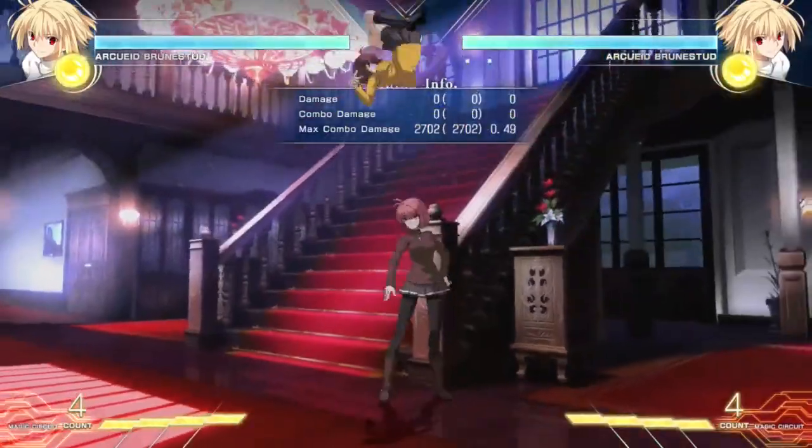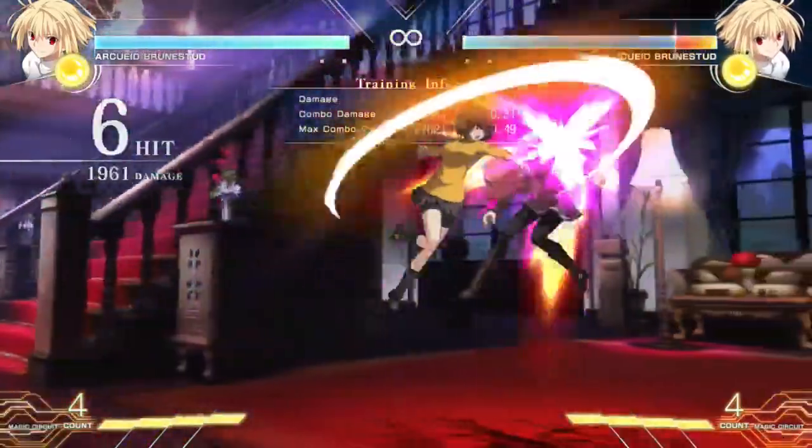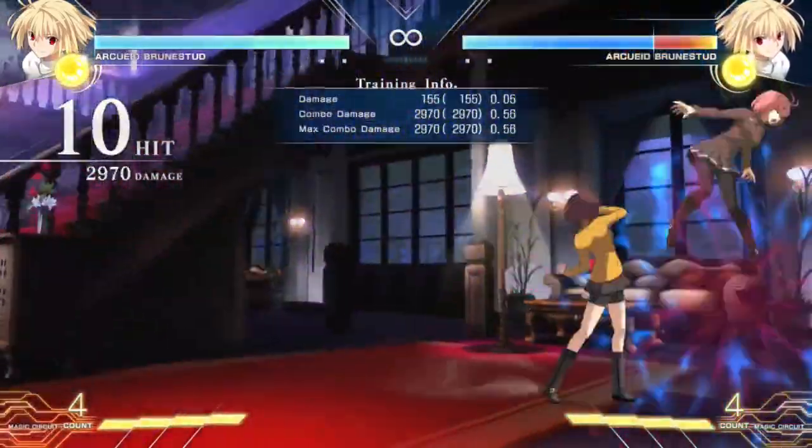A backwards air dash, instant or not instant, will not trigger any special scaling either. With forward air dash scaling understood, we can look at another special type of combo scaling that takes place, even taking priority over the forward air dash scaling. I'm going to show a few examples.